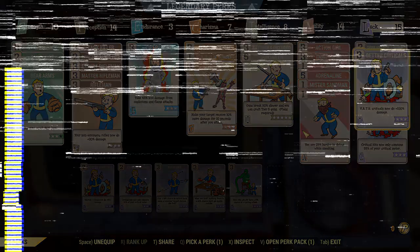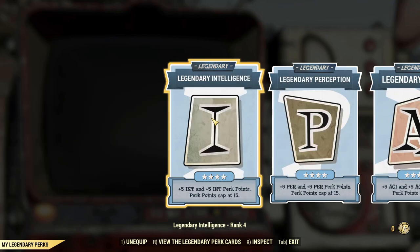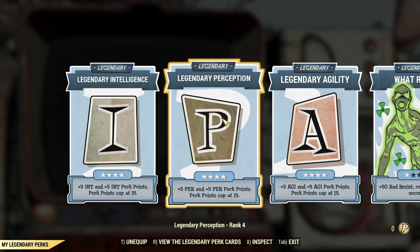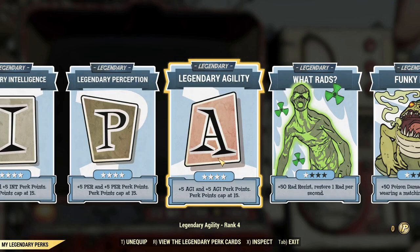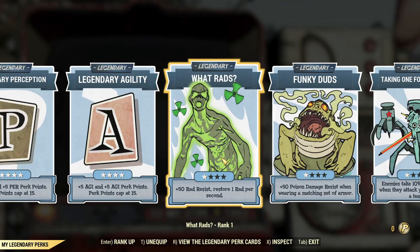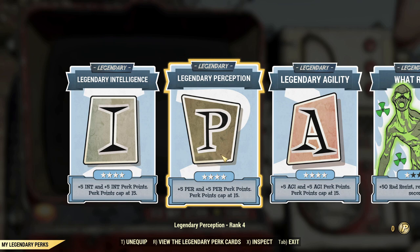After the actual build, we'll go into legendary perks. The three most important legendary perks here are Intelligence, Perception, and Agility — which spells IPA, a type of beer, but that's not really the reason. What really matters is that you use at least six perk points per tree. Perception is one of the most important for a Commando or Rifleman build because you'll always be trying to max it out.